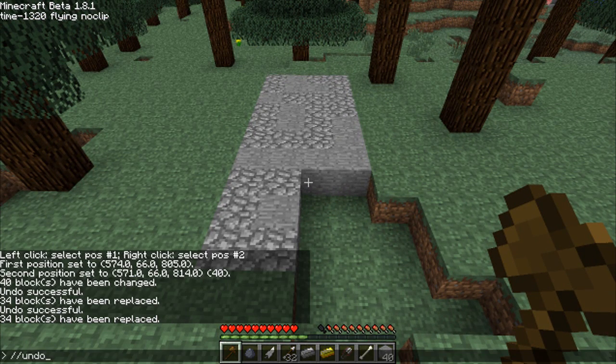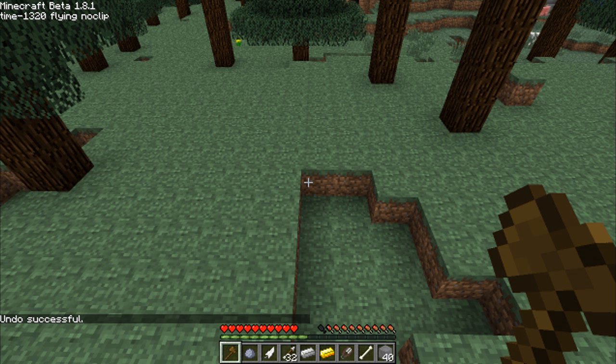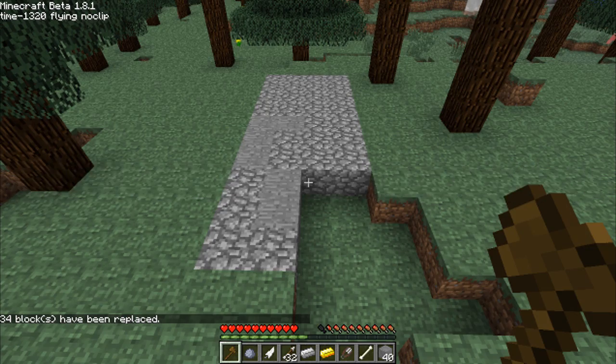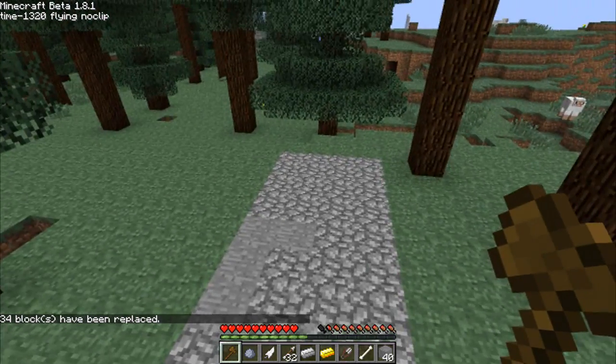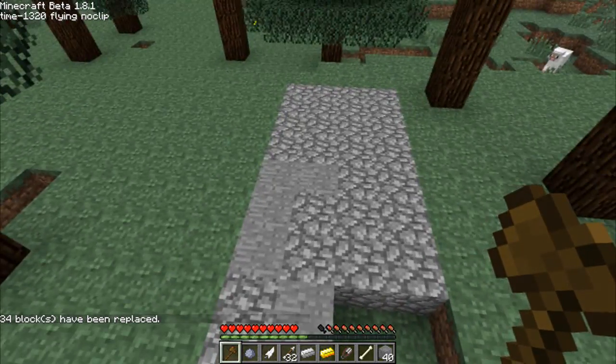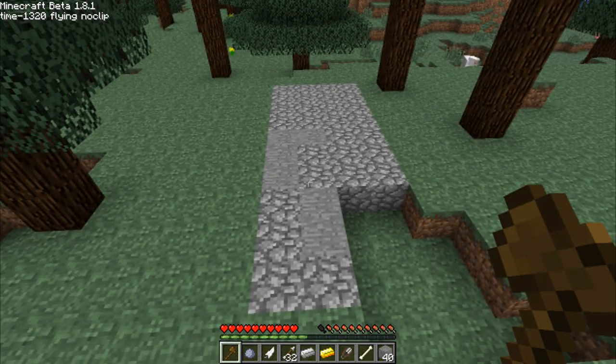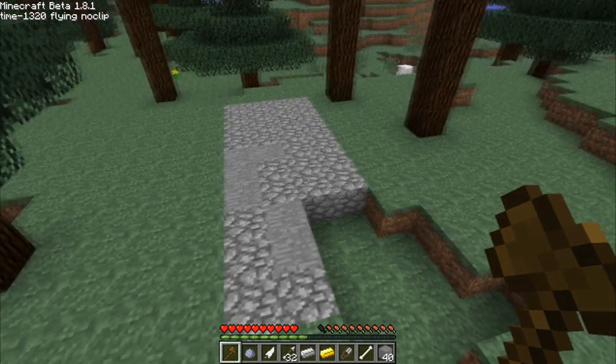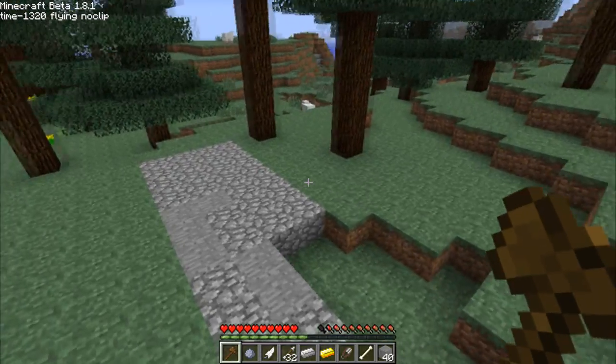We don't like this either, so //undo to get rid of it. We want it to be almost all cobblestone and only a little bit of stone. So we do //replace grass, and we're going to replace it with a lot of cobblestone and one stone. What you can see is the majority of the replaced grass blocks are all cobblestone, and there's only a small portion of stone. That's an incredible utility you can use to age a building or make a hillside look more natural. It's a great tool and I use it all the time.